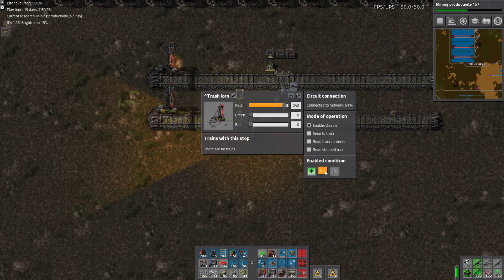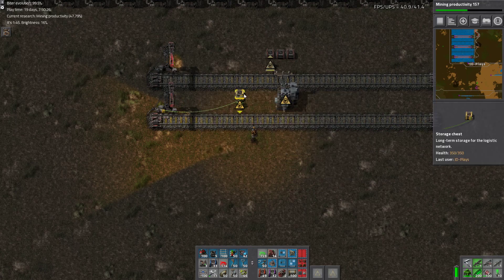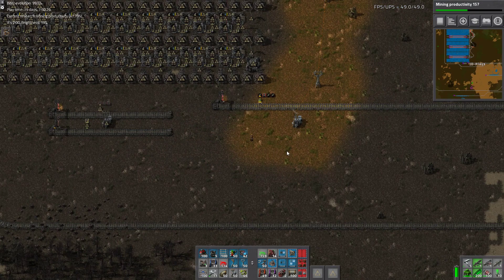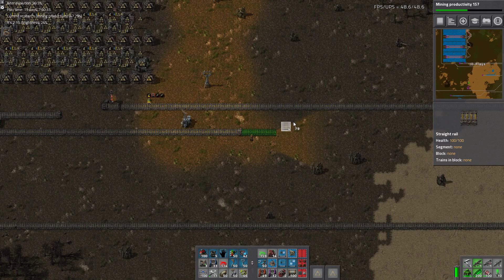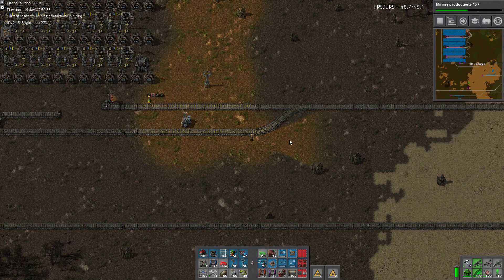We set this to: anything is greater than zero — being this storage chest — the station turns on. Simple enough. And we just joined that up there.